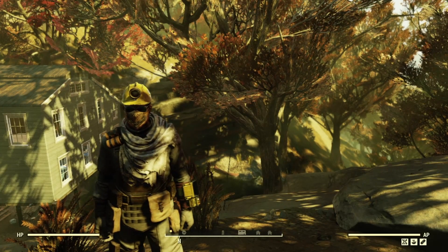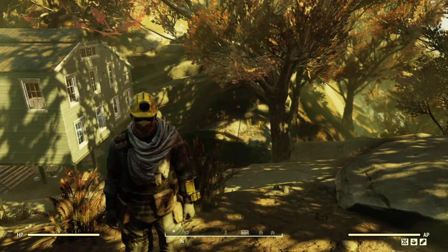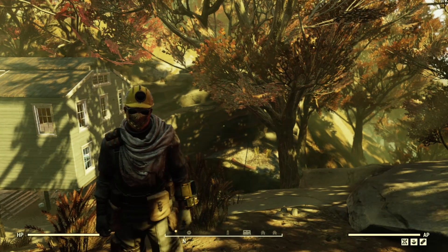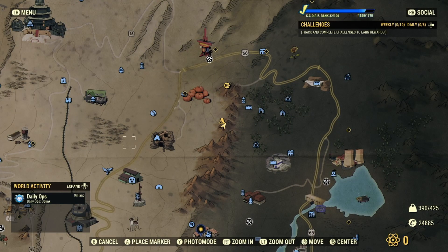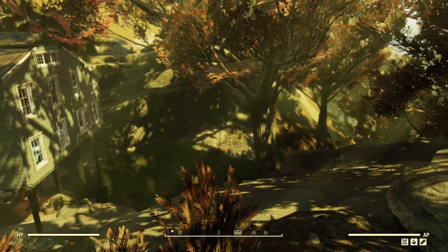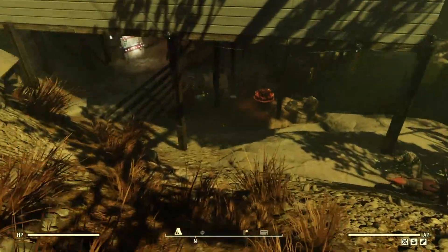Welcome back - we're doing another Fallout 76 camp tour. This is what I call my stilt house. We're right on the border between the Savage Divide and the Mire. I found this location while working on the quest to get astronaut Commander Sophia, and I thought it would be a really cool place to build a camp.